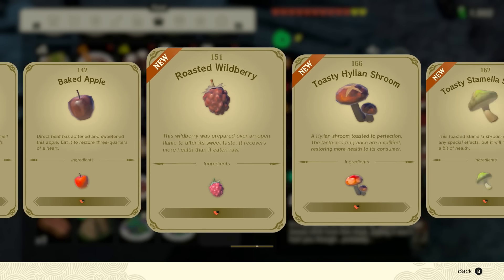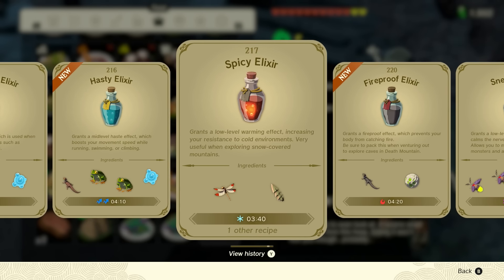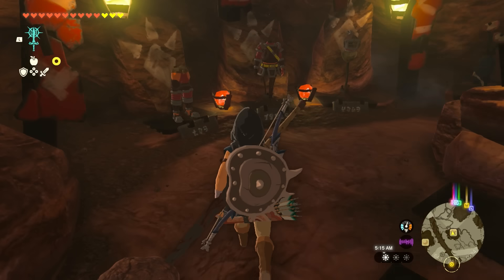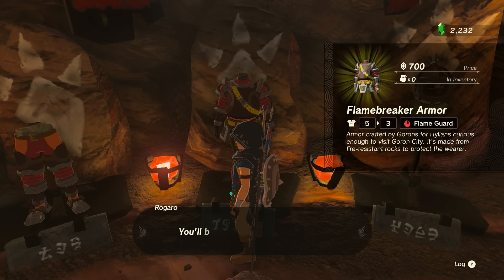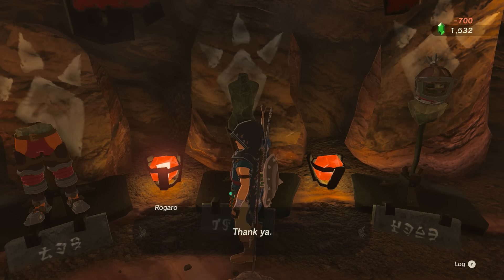Since this is more or less the lava zone of Tears of the Kingdom, it's recommended that you have plenty of elixirs or food that will give you Flame Guard to protect you from the heat. You can purchase some protective armor within the city, although it is pretty pricey. The Flame Breaker armor isn't too bad at 700 rupees, so it's probably a good idea to at least get that.